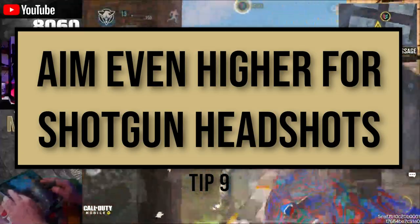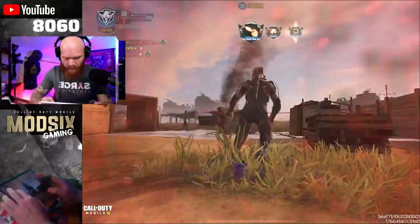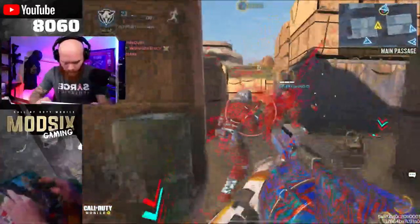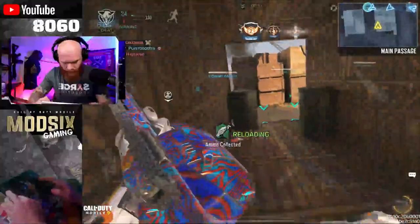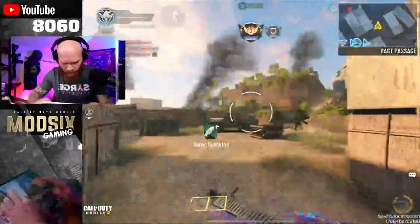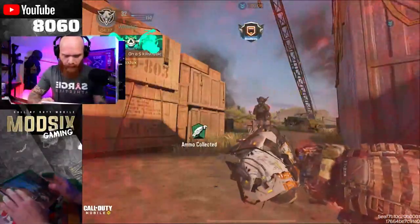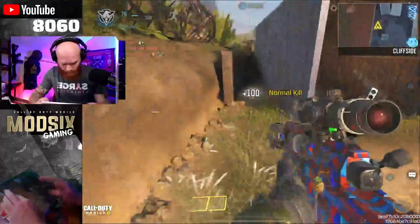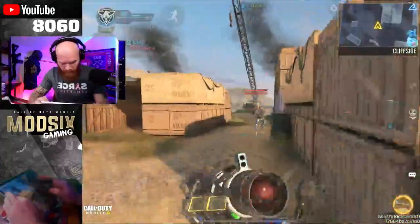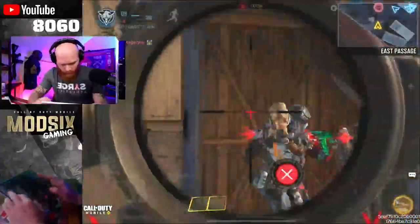For shotgun headshots, tip nine: aim even higher. You need to aim so that the bottom pellets in the spread don't have the opportunity to hit the neck or chest area. Aim so that your top pellets will go over the head and the center of your aim point is kind of on the top of their head for shotgun headshots. For sniper headshots, I also did most of mine on shipment hardpoint. You just set up a loadout with a fast ADS time, aim high, aim for the head, and with a little bit of practice you can knock them out.